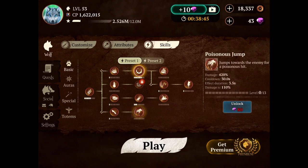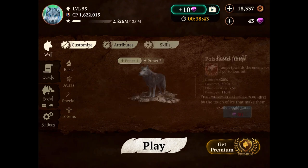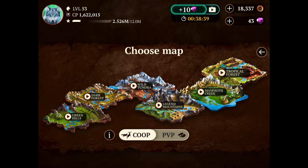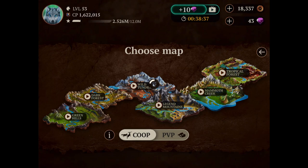This is a disclaimer: I did not buy the poisonous jump because I pretty much already know what it does. Let's go ahead to the new map and try them out.